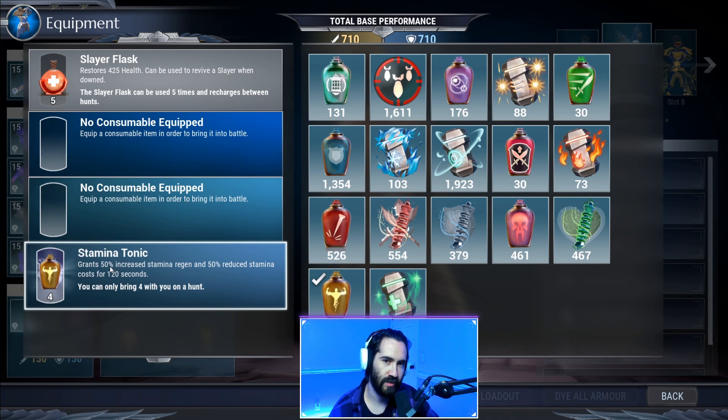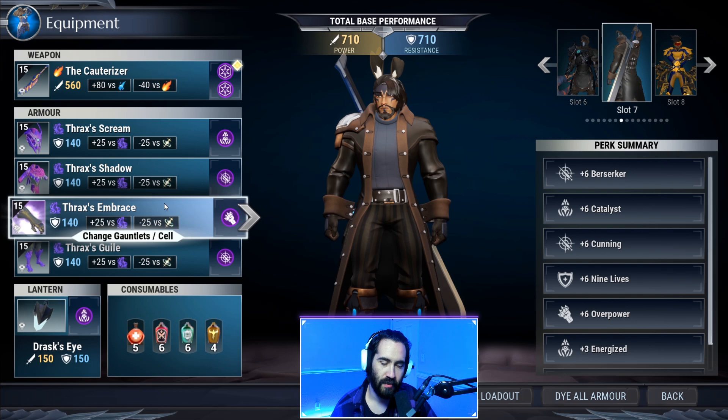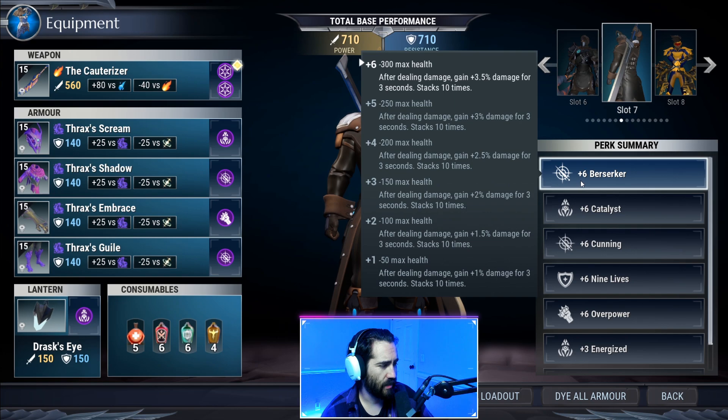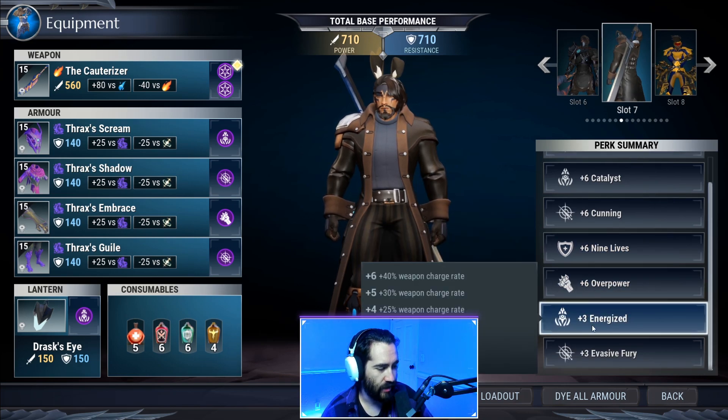Sword without stamina sucks and is not fun to play, so stamina tonics with catalyst give us that primo skull-forge-like stamina regeneration that is highly coveted for sword players. Tonics in general are important here because we're using catalyst, but also we're light on damage and survivability — so you need to use your tonics at appropriate times, not mindlessly. Plan when you're going to pop your tonics, and think about amps that provide additional potion value. Going over the perk economy: we have plus six berserker, plus six catalyst, plus six cunning, plus six nine lives, plus six overpower, three energized, and three evasive fury — a nice spread of damage and survivability.